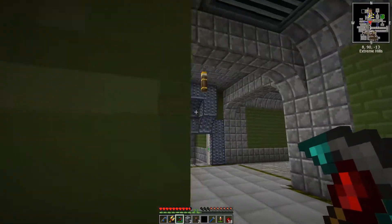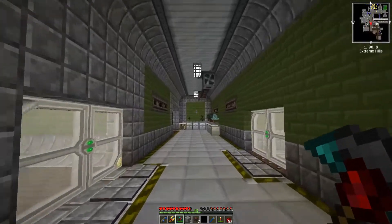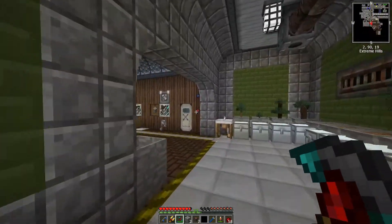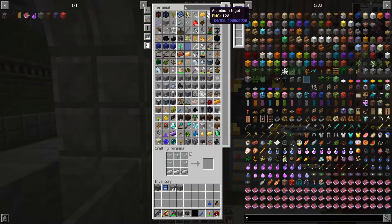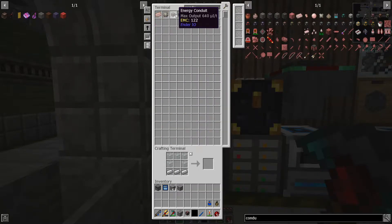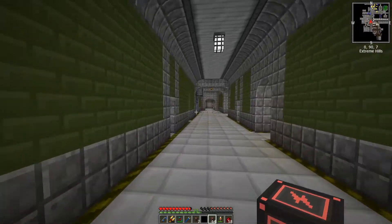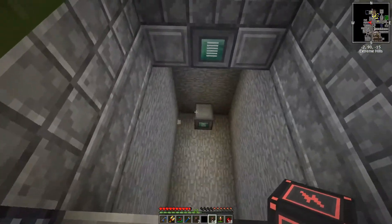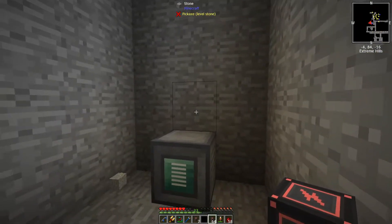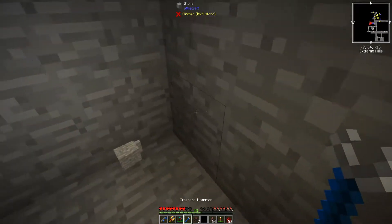Eventually once we get this bunker really sorted out we'll have ME terminals everywhere, or just go wireless — whichever way we decide. Anyway, found the conduit — yeah that's plenty. I'll put this down. I'm going to try going without power for the screen and see if it works.